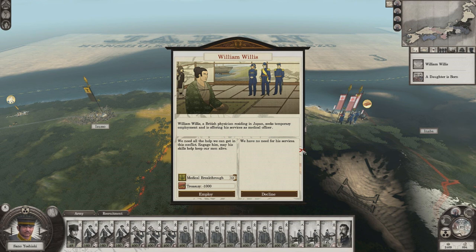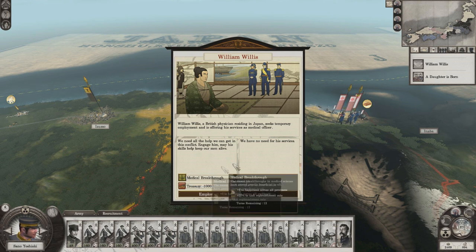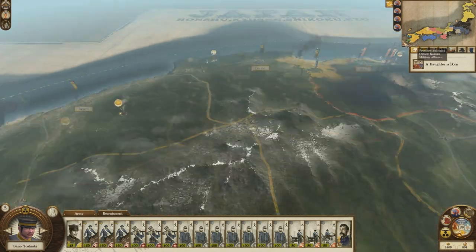William Willis, a British physician residing in Japan, seeks temporary employment and is offering his services as medical officer. We'd have medical breakthrough which is plus 2 to happiness and 10% unit replenishment, but it costs money that I can't really afford to spare at the moment, so we're going with no.